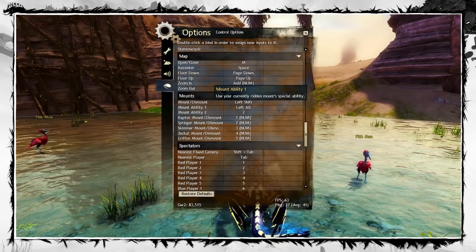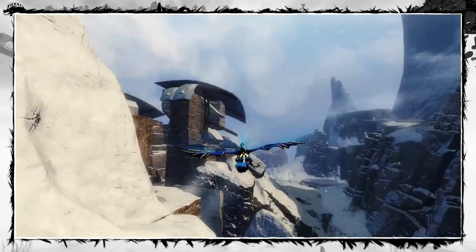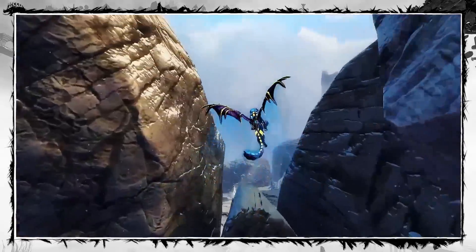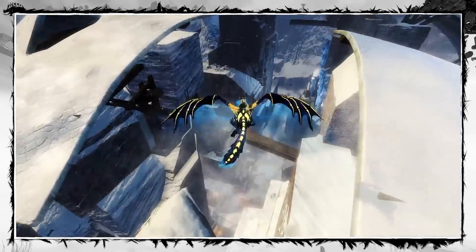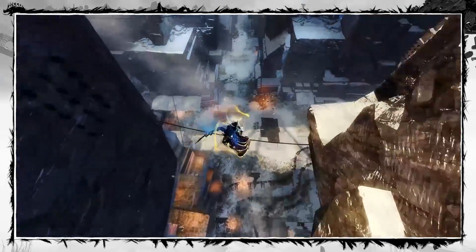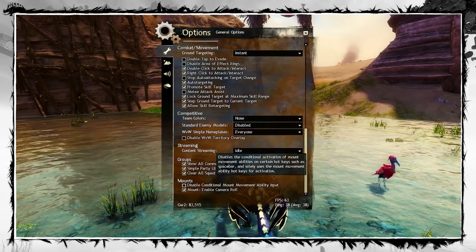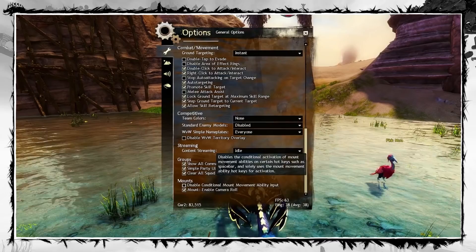In the Control options, scroll down to the Mount section and set abilities 1 and 2. The game will allow you to bind them to keys you're already using for something else — you can use convenient ones like skill keys or the dodge button, for example. Also, make sure that at the bottom of General Options you leave 'Disable Conditional Mount Movement Ability' input unchecked.